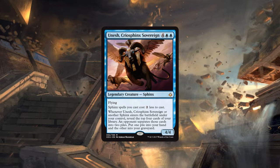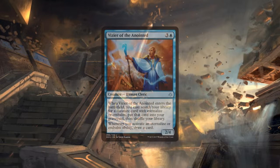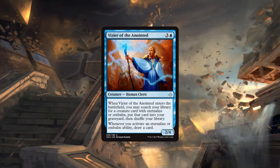Next up is Vizier of the Anointed — four CMC three generic one blue, a 2/4 Human Cleric at uncommon. When it enters the battlefield you may search your library for a creature with eternalize or embalm, put that card into your graveyard, then shuffle your library. Whenever you activate an eternalize or embalm ability, draw a card.